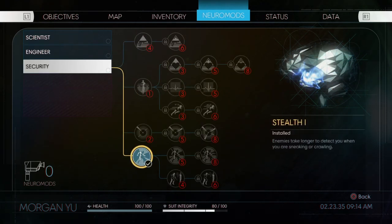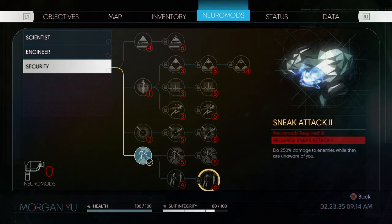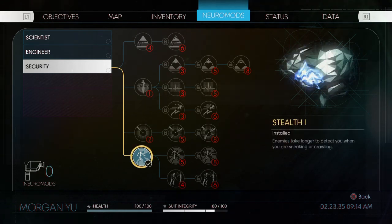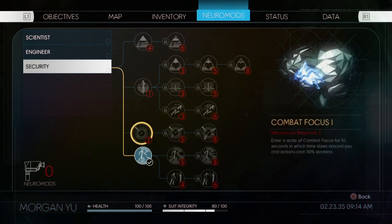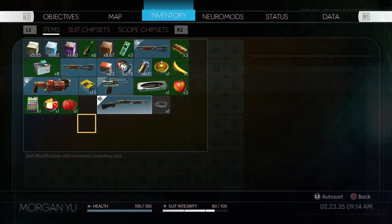Now that I have the Stealth upgrade, something I do need to consider getting sooner than later is this one — Sneak Attack — which costs four Neuromods. Do 250 damage while they are unaware. Just even the first level at 200 is huge. Especially once you get the silenced pistol — boom, you can pop someone. Combat Focus is also very good. But yeah, I'm happy with what we got so far. You'll see the space we have now — we got more space to play with. It's a good thing.